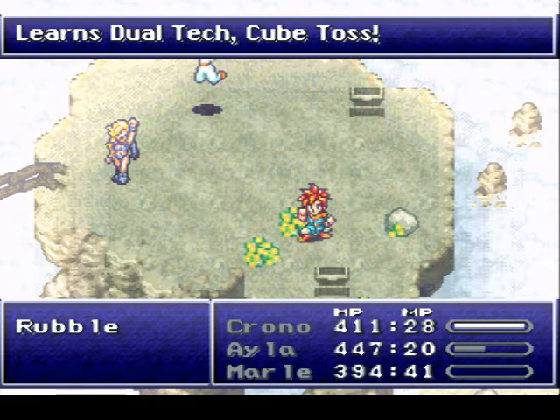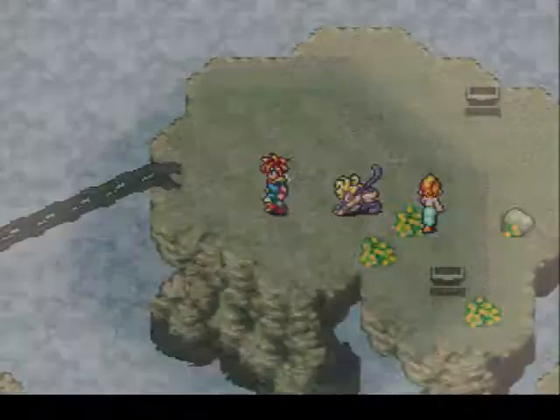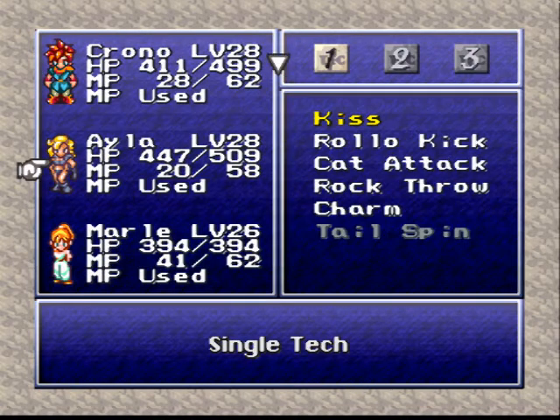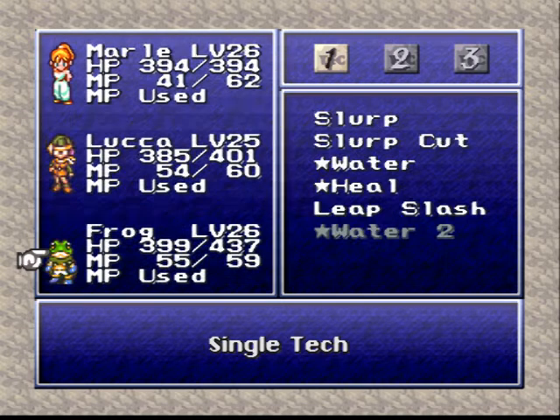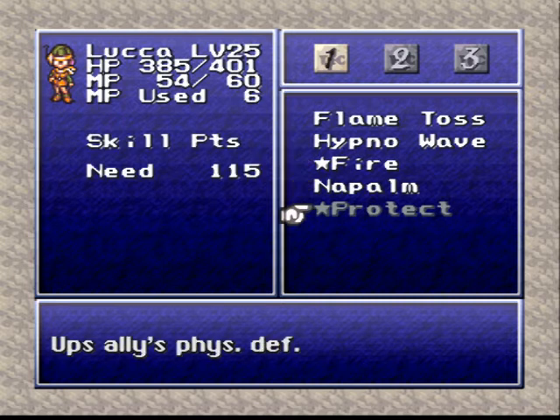Halo learns Charm. They also got Twin Charm - a dual tech between Marl and Ayla. It's like Charm but more likely to succeed. So if you have Marl and Ayla in your party, which is always a good setup, it pretty much guarantees you a steal and you don't have to use the Charm top, which is nice - a nice side effect.